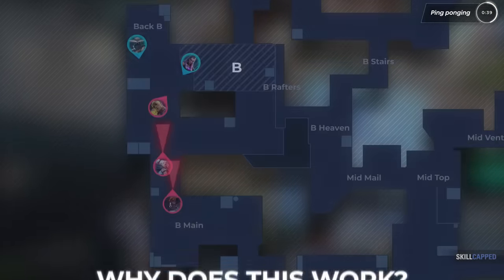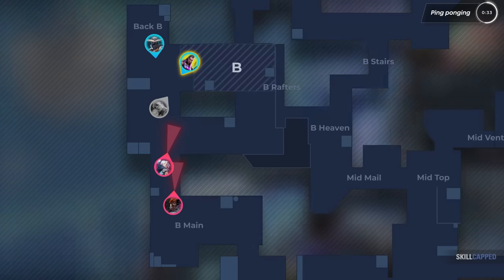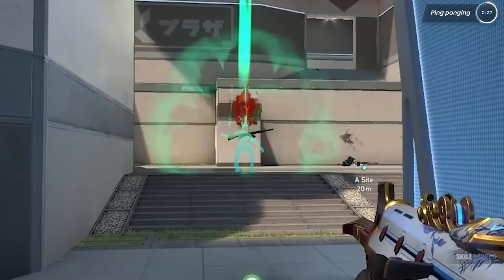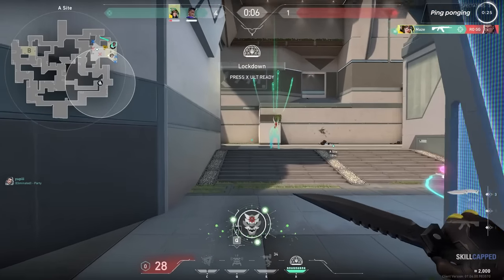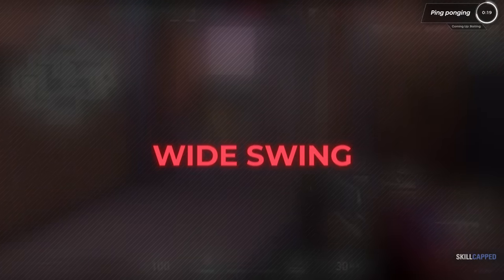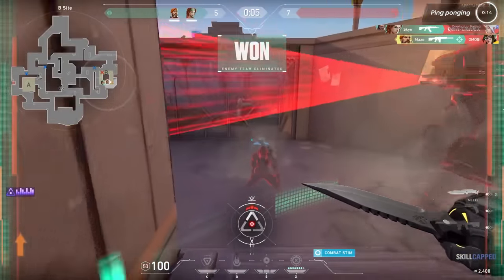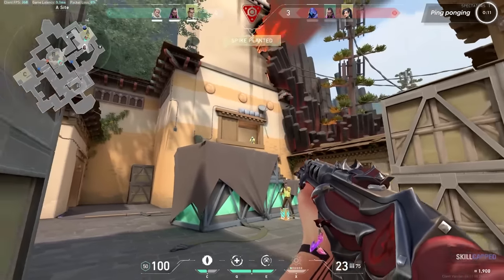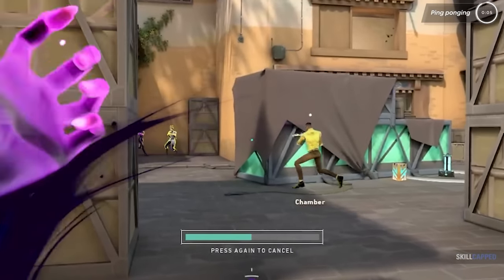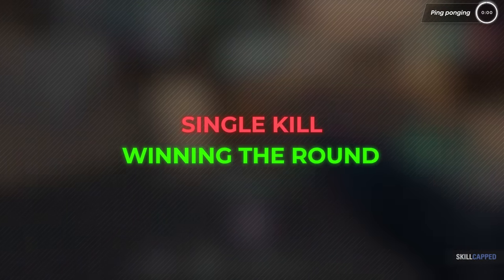Why does this work? After a kill, the enemy is alert to your position. By switching who takes the next contact, you disrupt their expectations and force them to adjust their aim and strategy. They don't want to just ignore you, because you could peek again at any moment. In fact, they're expecting you to wide swing. So when you don't, they're just caught sitting in a really uncomfortable place, not wanting to take their attention off of you, but still having to worry about other threats. This moment of adjustment can be the split second your teammate needs to secure another kill. This strategic restraint and teamwork can be the difference between a single kill and winning the entire round.